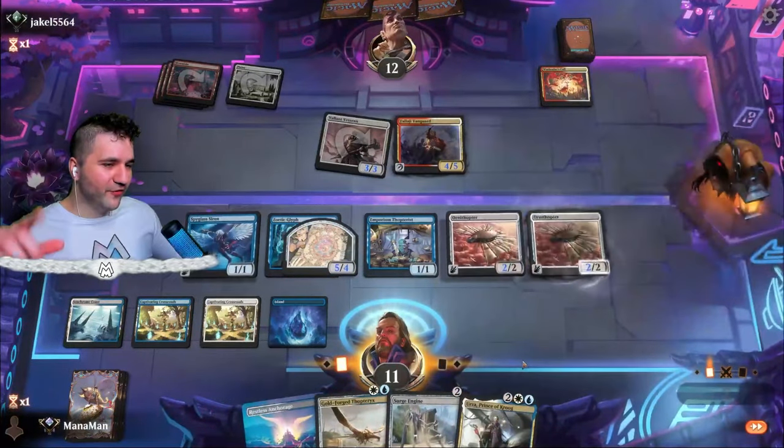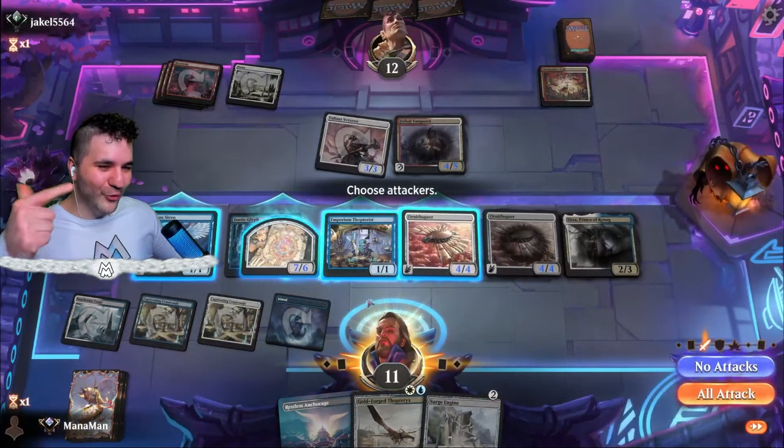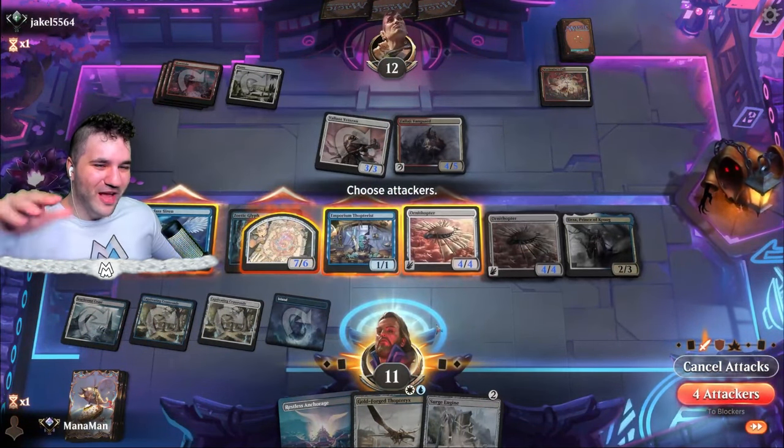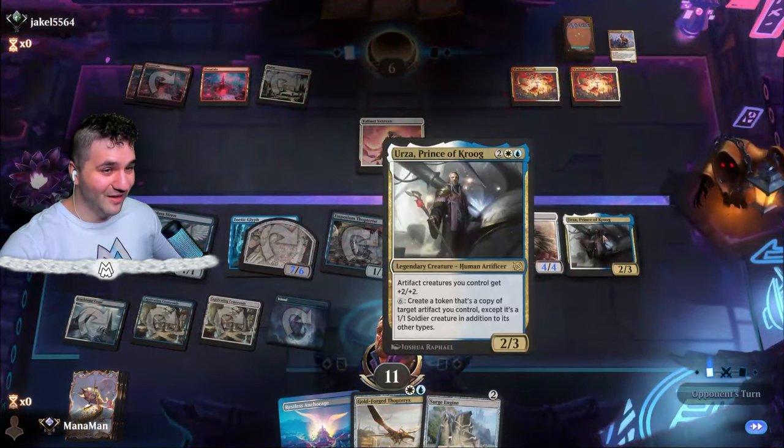Here it goes! Let's go in for a free Ornithopter and into the Urza, Prince of Krug, and now all of our artifacts get a buff. Look at that Ornithopter. Let's go ahead and just swing all in. I got 11 light and that is gonna do it. Urza, for the win.